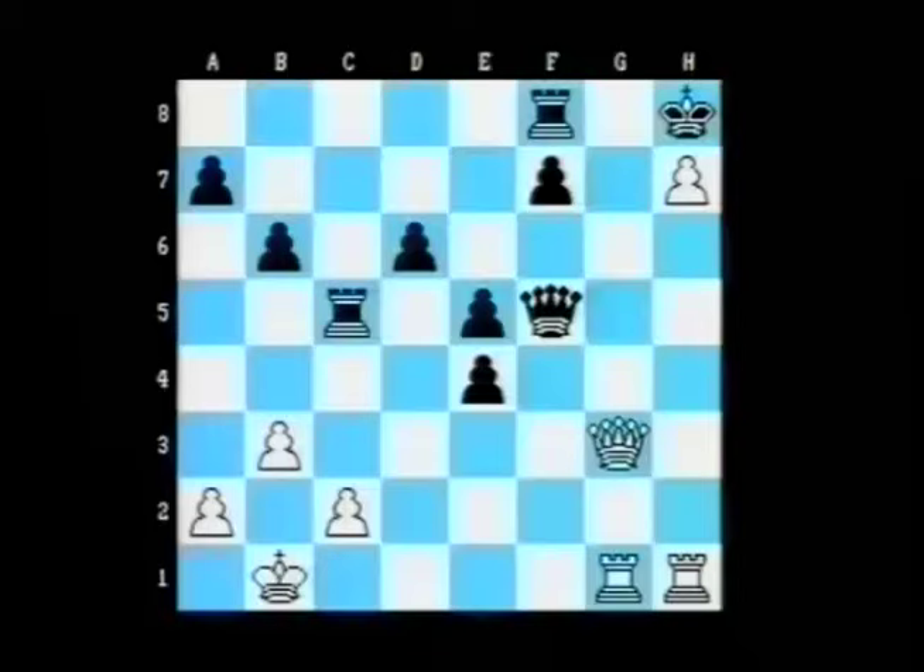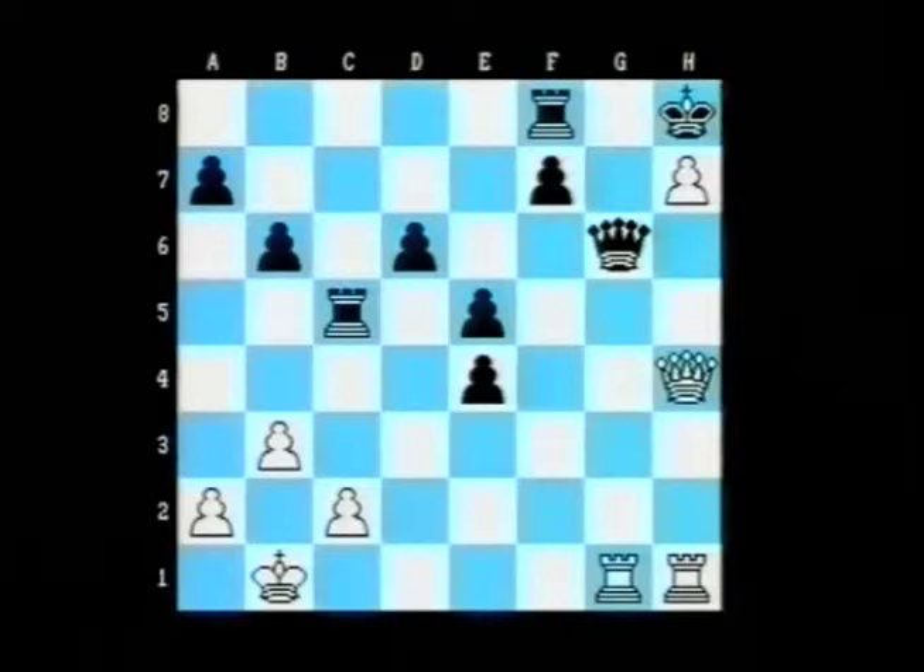There came queen g3 threatening queen g7 mate. Now queen g6, parrying the threat for one move. But then queen h4 was decisive. Rook takes queen on g6 is threatened. And if the queen moves up to f5, then rook g8 check, rook takes rook, pawn takes rook equals queen, king takes queen, and as we saw in the previous variation, queen h8 checkmate. Beautiful finish.